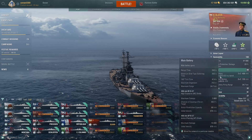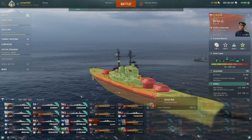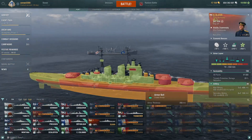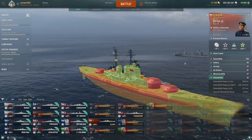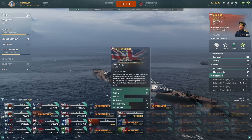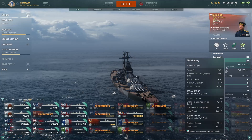Slava is available for Research Bureau points if you're willing to regrind lines. It does have poor armor by 2024 standards — 25 millimeter bow and stern armor, very vulnerable to penetration damage. It relies on its guns more than anything else. Still, if you can't get Thunderer, Slava is a great choice. The guns and penetration remain infamously powerful in 2024.